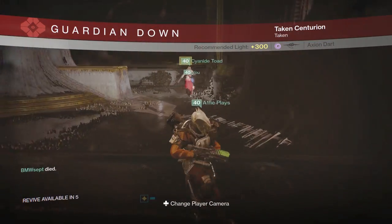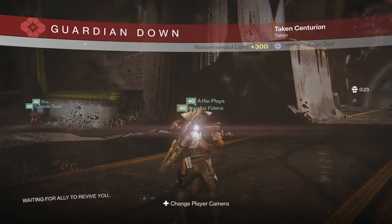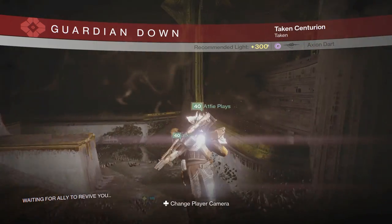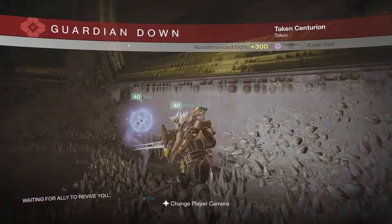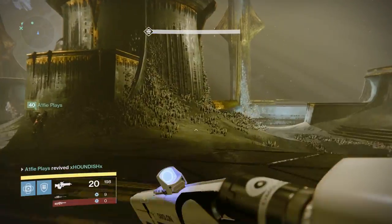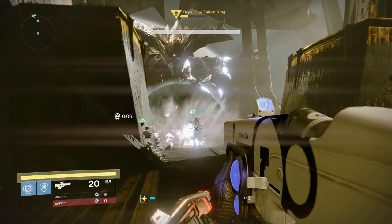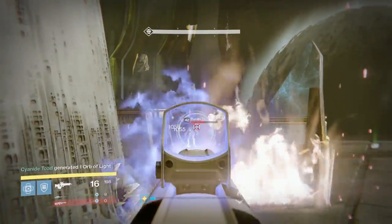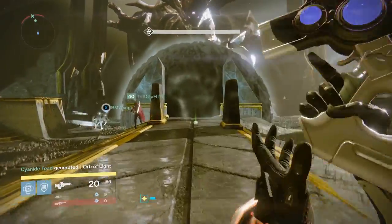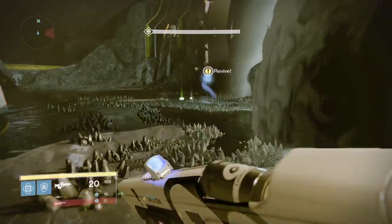Oryx is now under half health, so the white orb running mechanic is gone. He's forming an orb in the middle and is going to teleport us again. If anyone is dead, get them rezzed as soon as possible during this process - there are good times and bad times to die, so preferably don't die during damage phases. We're getting teleported one by one, so focus on getting teammates back in the fight while you have the time to do it.